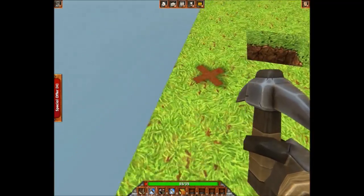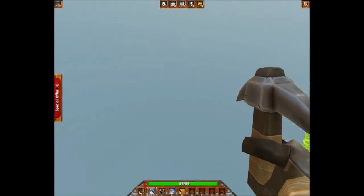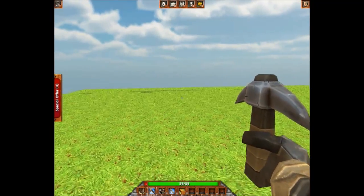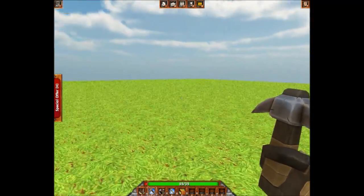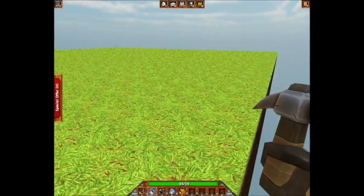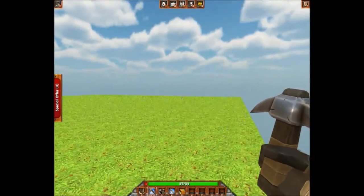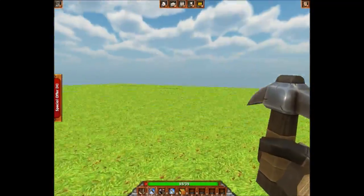That's the edge of the world. This is the other edge of the world. I didn't even move too far away. So there's a map. I must've been spawned at the — okay. There's not much you can do.